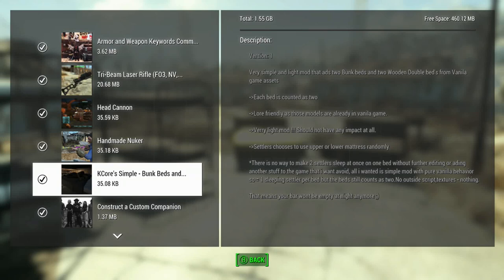We're looking at some bunk beds and some double beds, so there's a total of four beds. It's a pretty simple mod, only requires 35 kilobytes, so it's pretty nice. There's no way to make two settlers leave at once on one bed without further modding or adding to the game, which is interesting. They also count as two and they look really good.